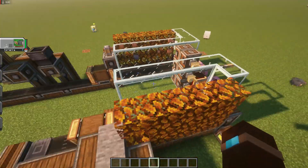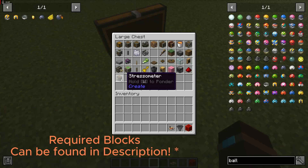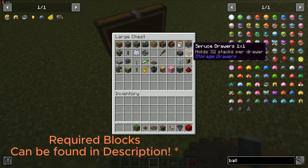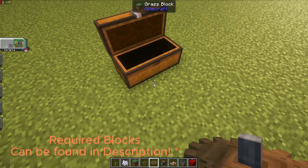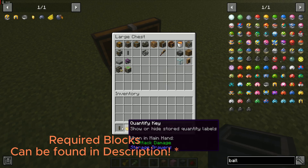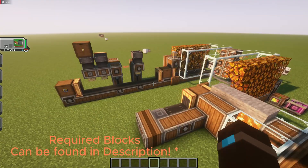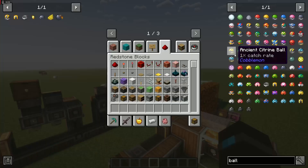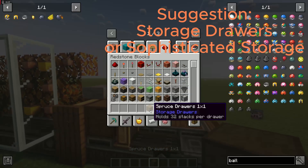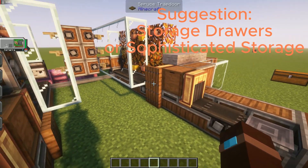This only uses about a thousand stress units at 64 RPM so it's quite light. The mods required will be in the description, but of course you need Create, Cobblemon, Create Cobblemon Industrialized, and my personal suggestion: get Storage Drawers or Sophisticated Storage — either one. I personally prefer Storage Drawers as it's what I'm more used to working with.